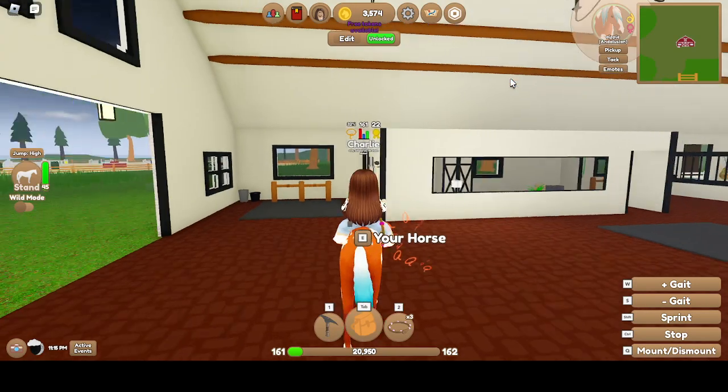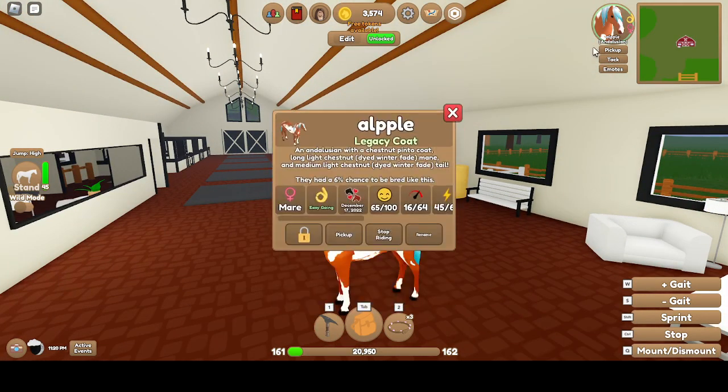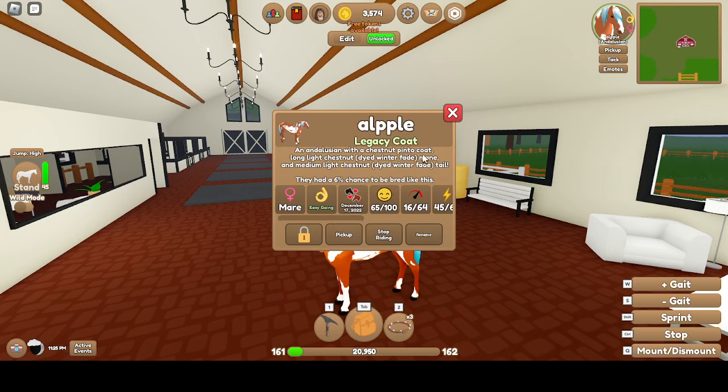Alpy — I think that's what her name is. My friend gave her to me. She has a Chestnut Pinto Coat, Legacy Coat. Died Winter Fade Mane, same tail. Easygoing, Mare. 16 Speed, 45 Stamina, 31 Strength.